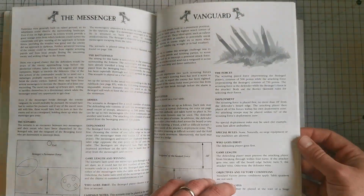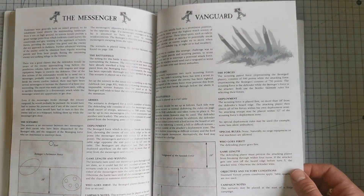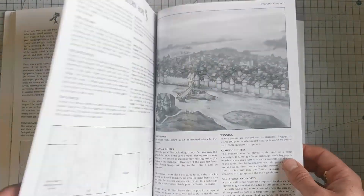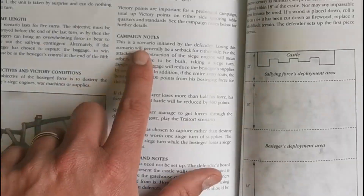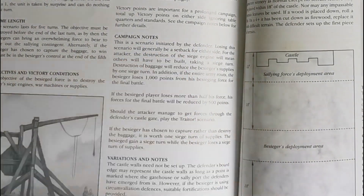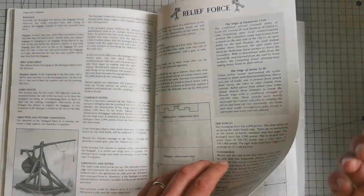This book lays out small scenarios to play to indicate the passage of time in an ongoing siege and events that might occur. Obviously there are rules for assaulting the castle, but those assaults wouldn't happen all the time. Scenarios are well laid out with deployment maps and ideas for forces. There are also campaign notes — for example in the 'Sortie' scenario: losing will generally be a setback for either side; for the attacker, destruction of siege engines means others will have to be built, taking longer for relief forces to arrive. So you can link things together.